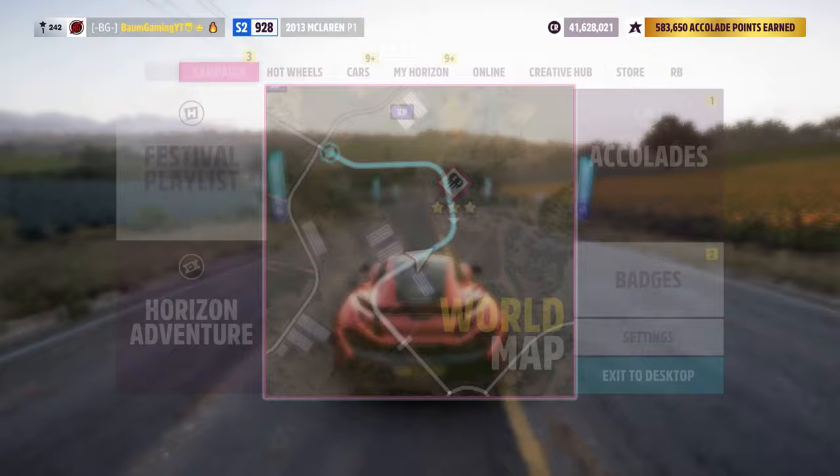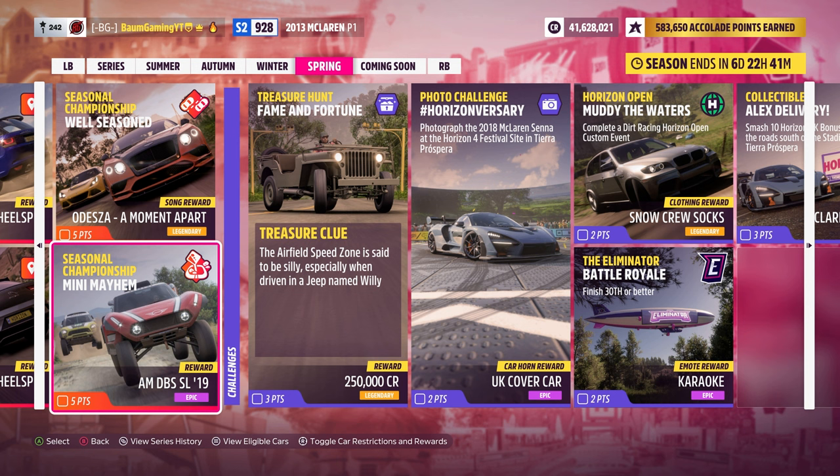I'm going to knock out Mini Mayhem first because I don't like cross country, so we're going to hope that that's easy enough to get knocked out. This will get us the Aston Martin DBS SL from 2019. Our restrictions here are B-Class 700 and it has to be a Mini.